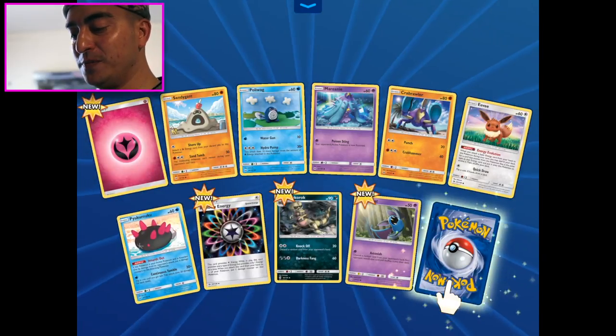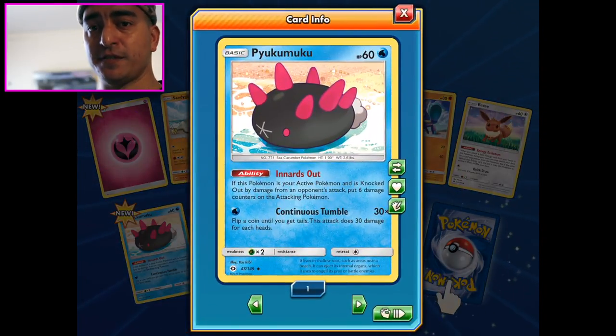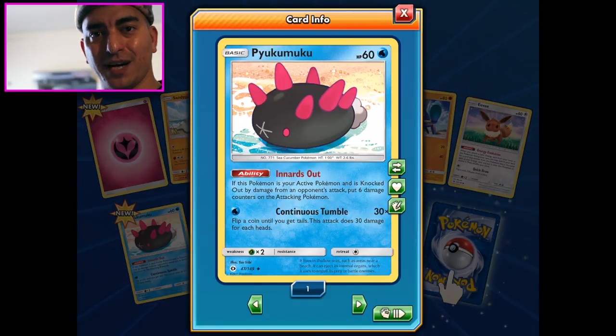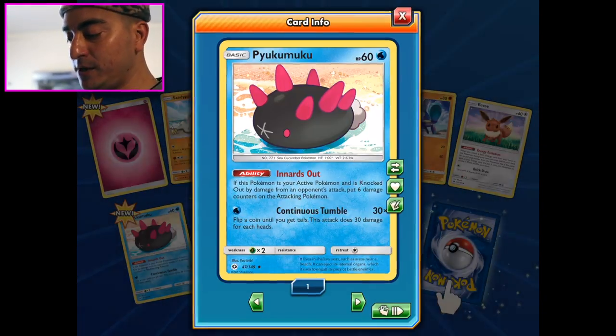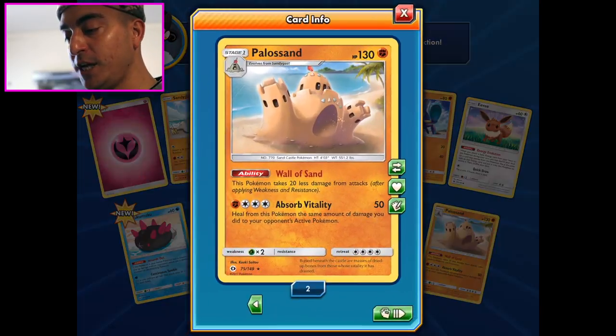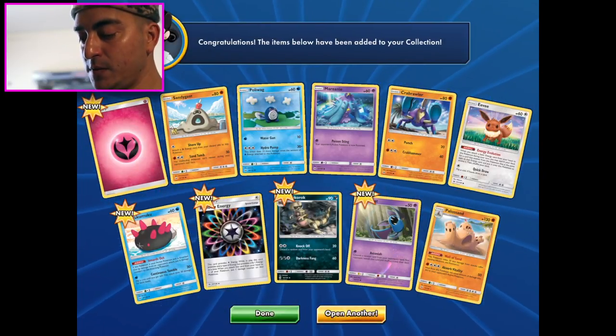This Pokemon - videos have been done on him - try to say his name three times fast, it's a tongue twister: Pukumuku, Pukumuku, Pukumuku! I just did it. And a pile of sand from the Sandyghast - it's cool, a little mini tank. Open another!